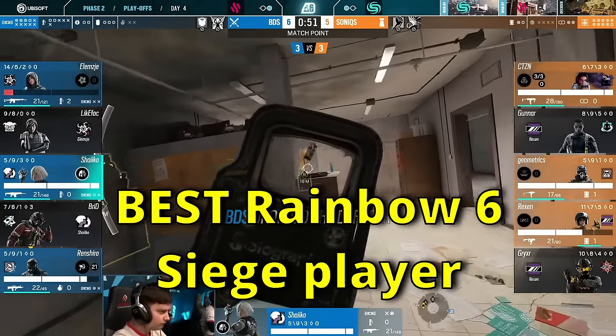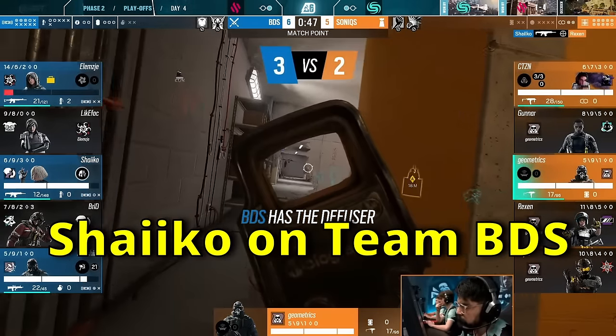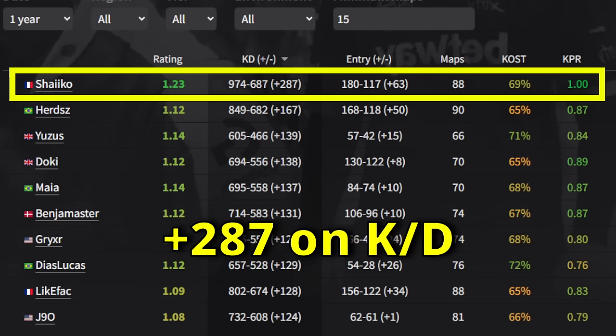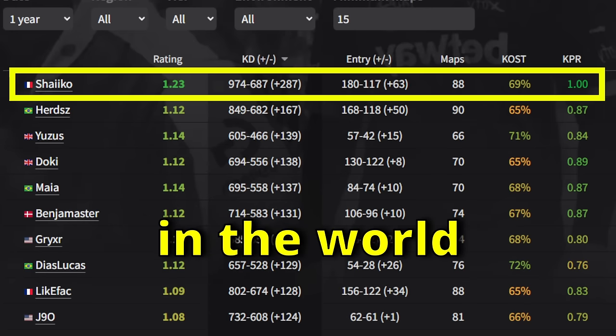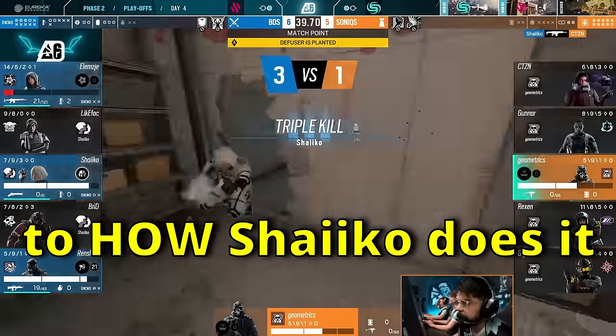I'm going to give you 10 tips that the best Rainbow Six Siege player in the world, Shaiqo, on Team BDS, uses in his gameplay. Over the past year, he's plus 287 on KD, plus 63 on entry stats, and is the highest rated player in the world. And today, I'm going to show you all the tips to how Shaiqo does it.